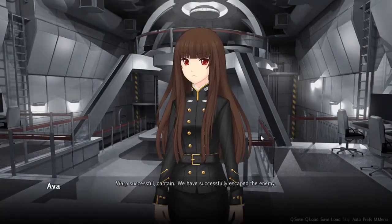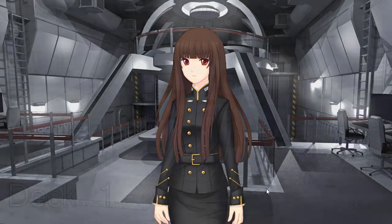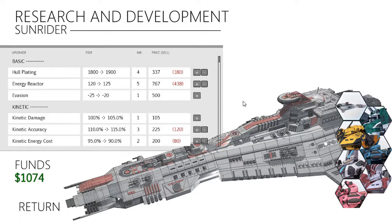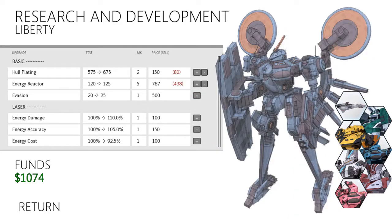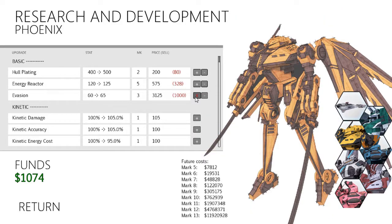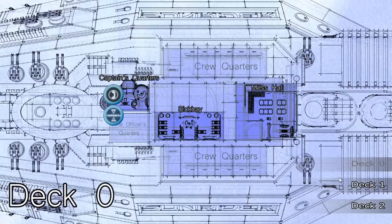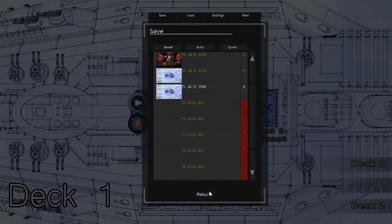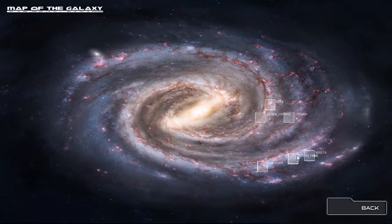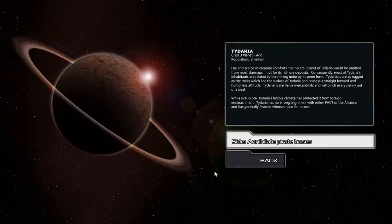This might have been all a waste of time to be honest. Warp successful Captain - you have successfully escaped the enemy. I will need to acquire better weapons before we try that again. Technically yeah we lose the mission, we don't get anything I guess. Actually, did we get some money? Maybe we can farm that place. I think we only had 200 bucks before, now we have 1,000. The game told us we can just try it again in the future once we get better stuff. So what do we do? There's a pirate mission - let's try that one.